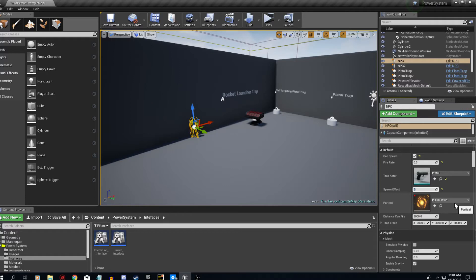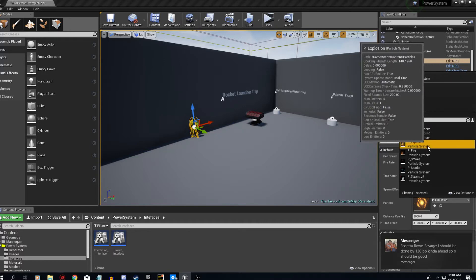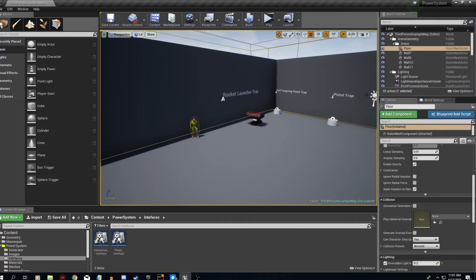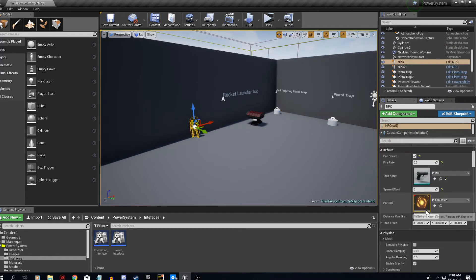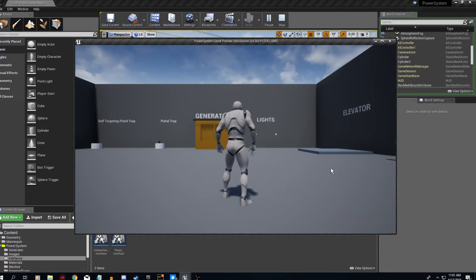Here's the particle effect of where it will spawn — so if you wanted an explosion you could use an explosion effect, or a gunshot. You can also set the distance it can fire, so basically it can shoot somebody from that far away. And there's a trace distance for how far the trap detects the actor. You could have the fire distance shorter but the trace distance longer so it follows you around until you get within range.